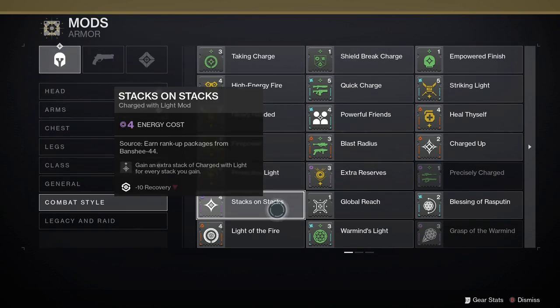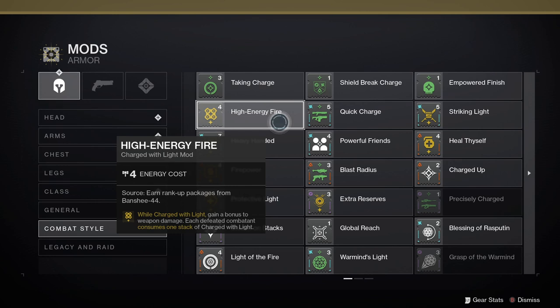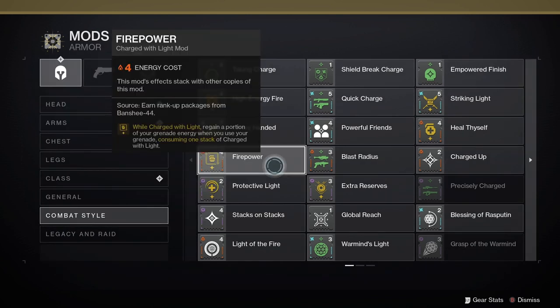Stacks on Stacks: gain an extra stack of charge with light for every stack you gain, with a penalty of minus ten for recovery. High Energy Fire: while charged with light, gain a bonus to weapon damage, and each defeated enemy consumes one stack of charge with light. Firepower: while charged with light, regain a portion of your grenade energy when you use your grenade, consuming one stack of charge with light.